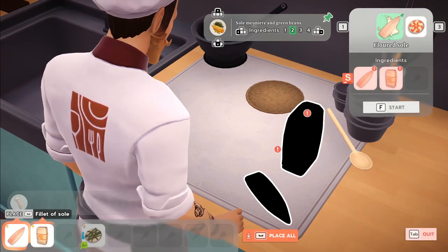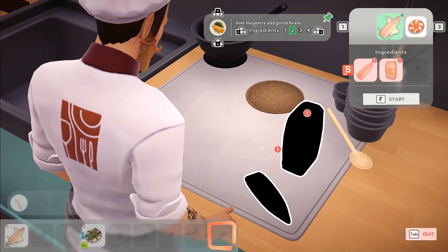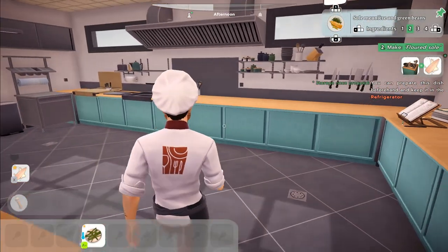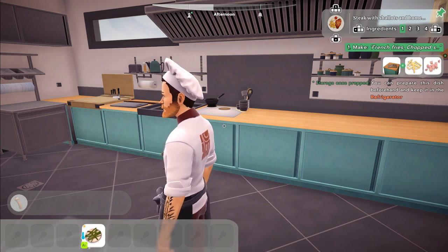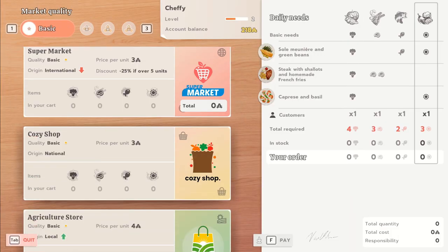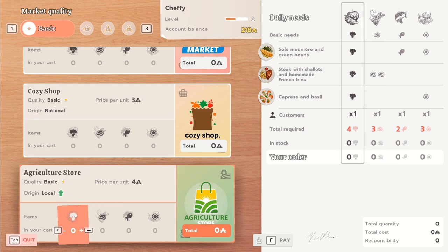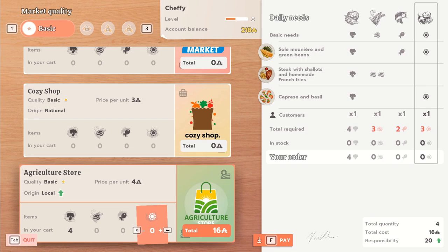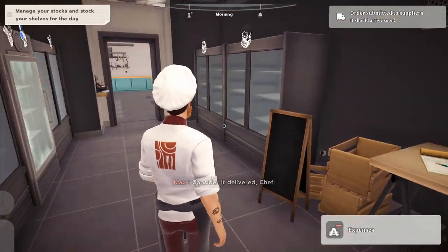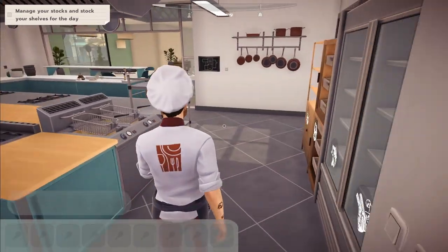Whilst I completely get that the game wants you to focus on cooking, I do wish you had more say over the restaurant itself — like the location, or the staff you get to hire. I'm always a fan of simulation games that have a management side. I love looking at stats, who would be best for what station, and what I might be missing to make my restaurant better. That's what I feel is missing from this game. Ordering food is as simple as walking into the kitchen and picking up the phone. You have four different suppliers, ranging from cheaper to dearer. Going for the cheaper supplier will negatively affect your service and reputation, as customers might not like the food as much. Plus, locally sourced produce will definitely get more people interested.